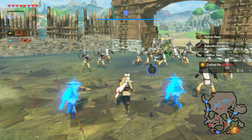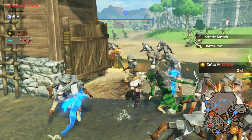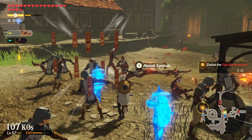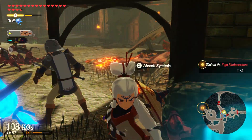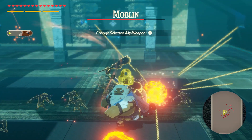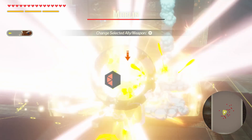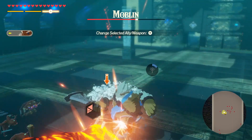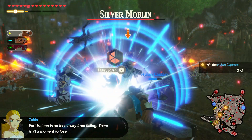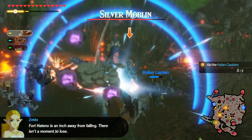While Hyrule Warriors Age of Calamity isn't the only Warriors game to have these item and boss systems, it seems to have them more frequently and with more variety. Enemies thankfully don't have one weakness and they will change up which item to use based on their attack. Besides keeping you on your toes, it makes battles way more interesting. Successfully exploiting an enemy's vulnerability with an item is extremely satisfying. One of my favorite moments was seeing a weapon thrown at me only for Magnesis to change its direction, hurling it back at them.